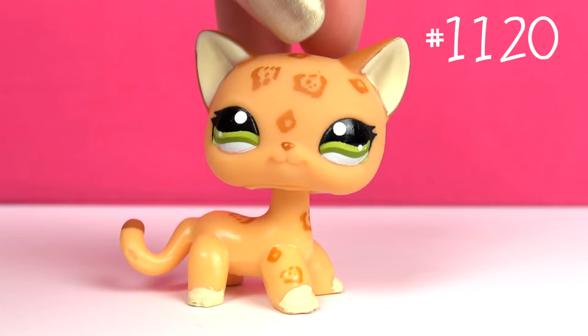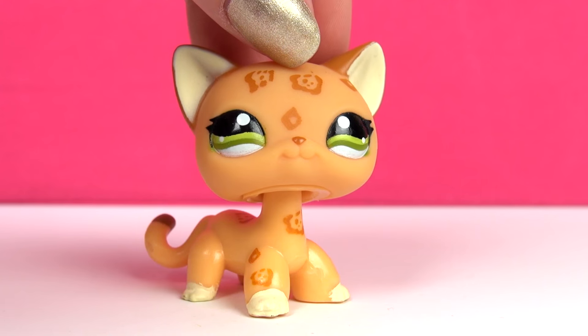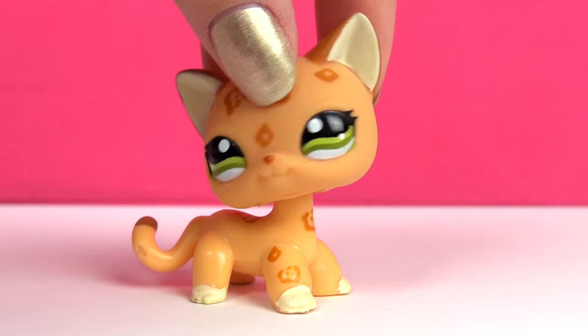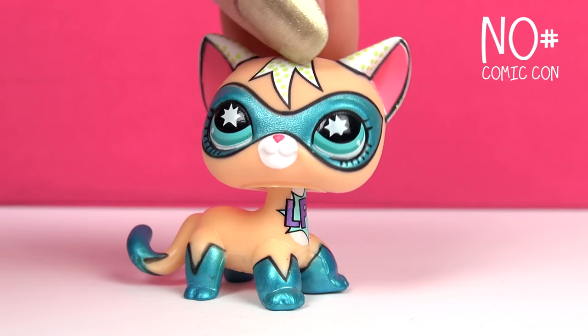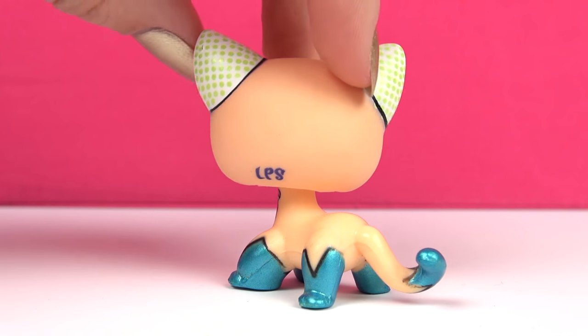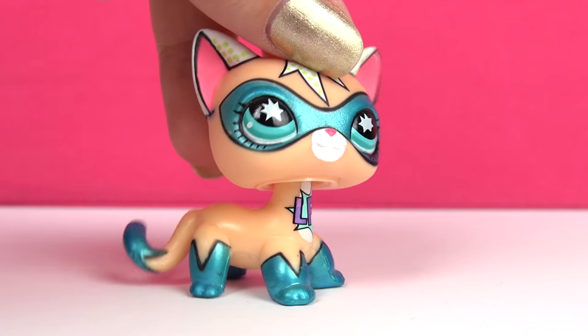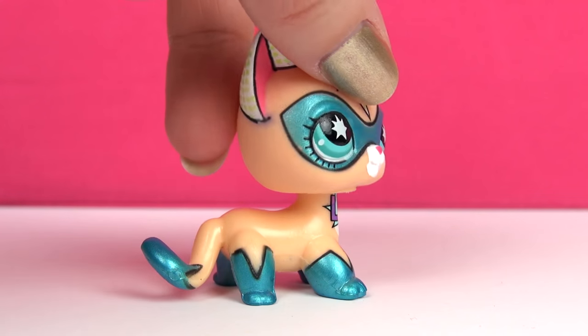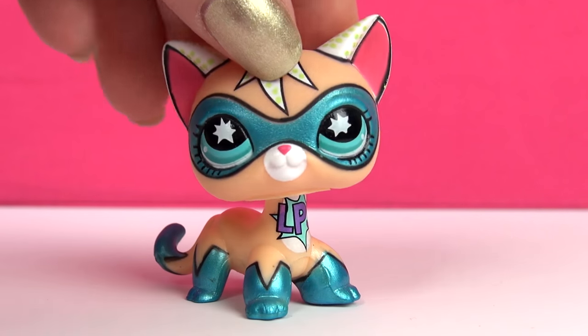Next one is this one, and this is actually one of my top 10 favorite LPS's as well. What I love about her most must be her eyes — she's got these adorable little tiny eyelashes. It's just such a great combination. Next one is this one — yes, it's the superhero kitty! I was so stoked when I got her a couple of years ago. She's just so precious: so much detailing, so much shininess and epicness. I just love her.